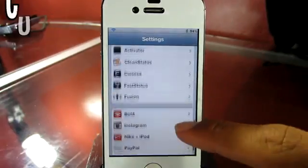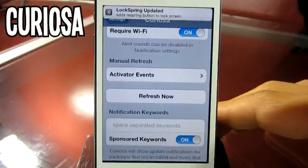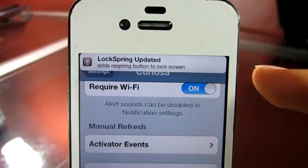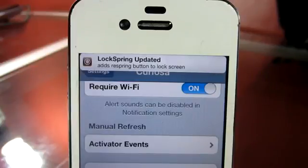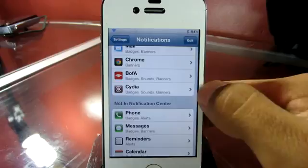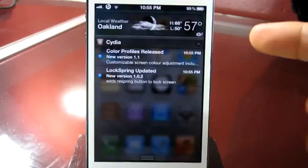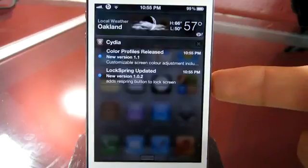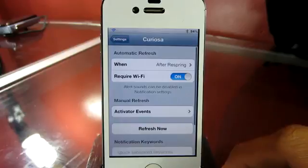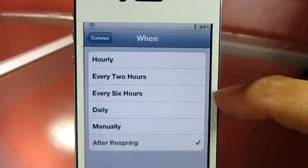The first tweak I have for you guys is called Curiosa. You can find it in the Ryan Petrick repo. What this tweak does is whenever you receive a Cydia update, you will get a notification banner just like this. Not only that, you can also head over to your notifications, find Curiosa, tap on it, enable it, and whenever you get a notification it will also pop up in your notification center.